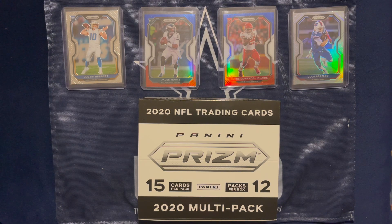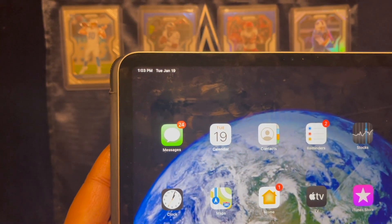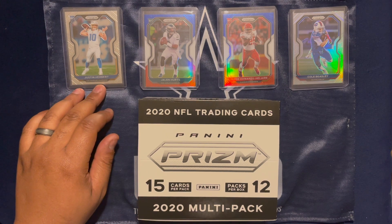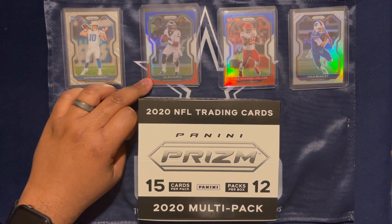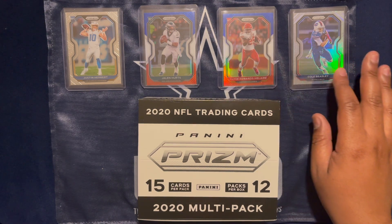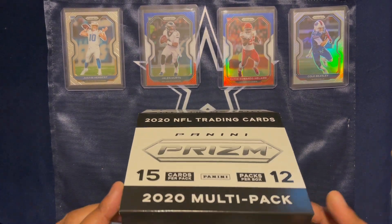Hello everybody, thanks for stopping by. Today is day five of our daily pack rip of 2020 NFL Panini Prism. Got proof that today is Tuesday, January 19th. Our last pack, pack four, was fire — got the Justin Herbert rookie, a Jalen Hurts red, white and blue rookie, and from pack one we have a Claude Woods Hilaire and a silver Cole Beasley. Those are our top four cards so far.